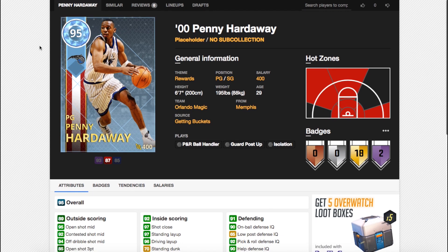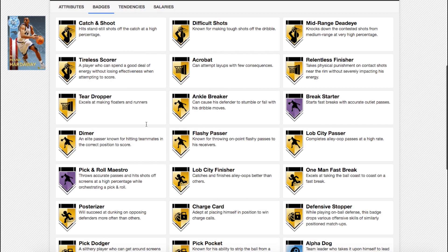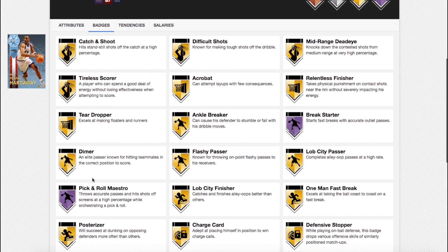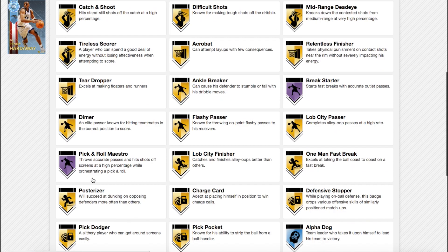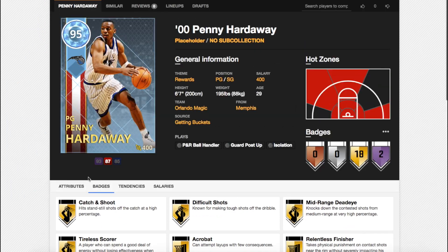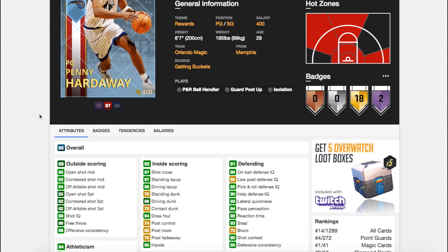Now there is a Diamond Penny Hardaway, and all I'm going to say is thank god it's a collection reward, because if it wasn't, it would just be GG. Hall of Fame Break Starter and Pick and Roll Maestro — Break Starter is the most useless badge ever because they still can't throw outlet passes, but Pick and Roll Maestro is an unbelievable badge. He also comes with 18 gold badges, some shooting badges, Tireless Scorer, Acrobat, and Posterizer as well, plus some great defensive badges.